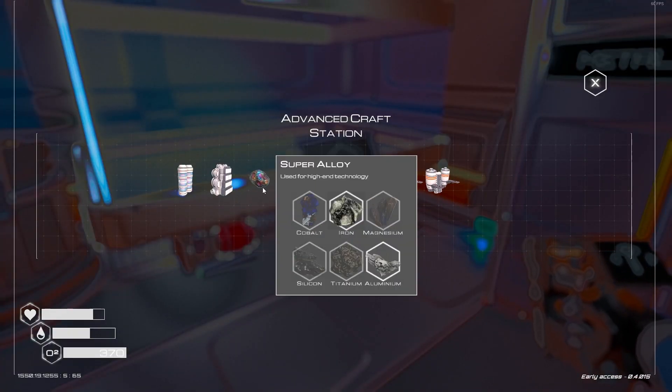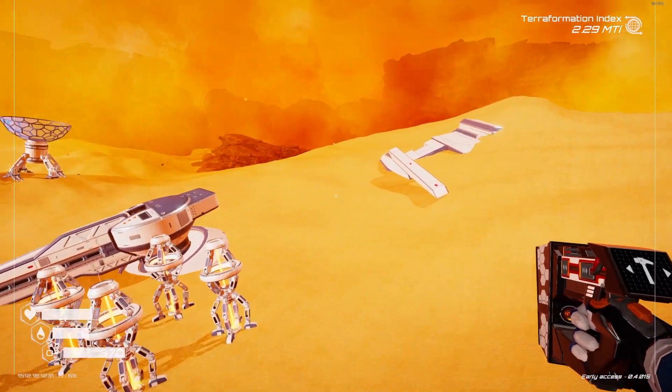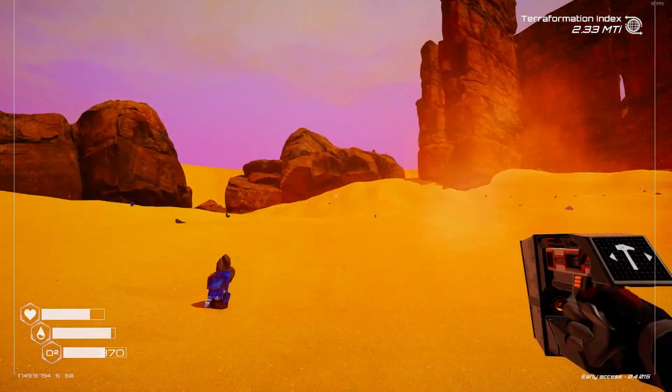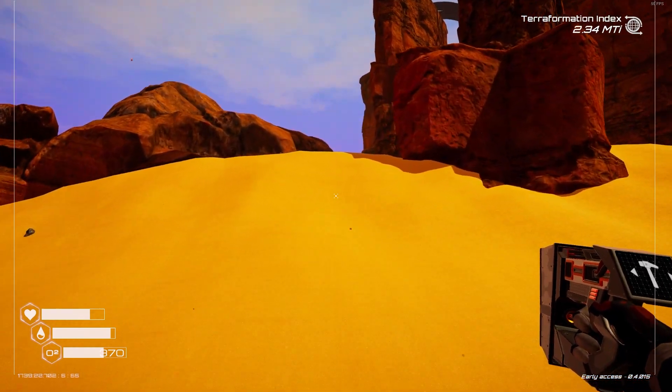What do I need for it? I don't need iron, but I need titanium, silicon, magnesium and cobalt. Let's see if I can find enough of these random metals to make some more super alloy. Now I'm close to my other base here, so I'm just going to quickly go around there and see if there's anything worth grabbing.